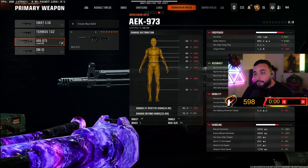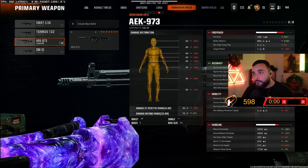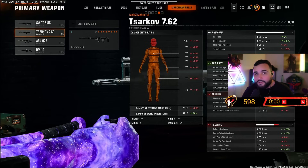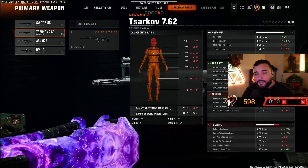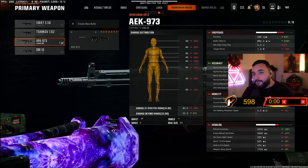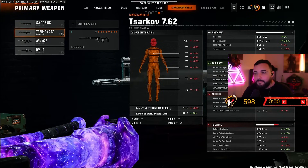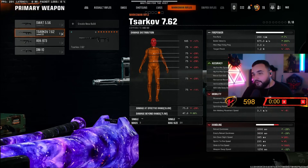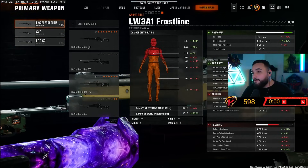I wouldn't recommend doing marksman rifles in face off unless you need regular kills, because it's good to have some space when finishing headshots. The SWAT and AEK are both good core guns, so to finish your gold and diamond I'd recommend those two in core. The other two marksman rifles — definitely do them in hardcore. The Sarkov you can try in core since it's a one-tap to the head, but people moving around will make headshots harder.